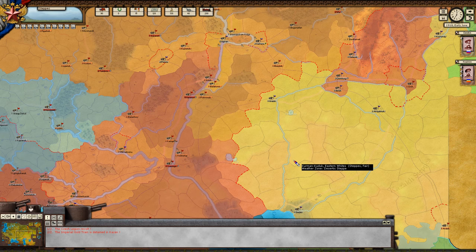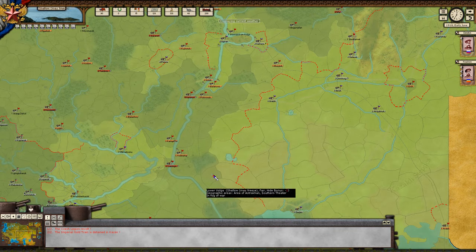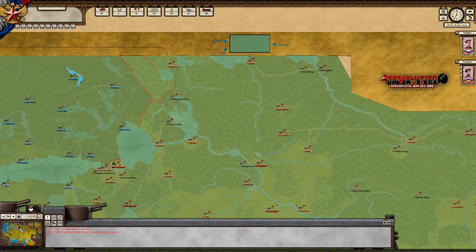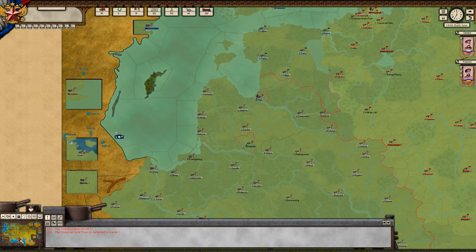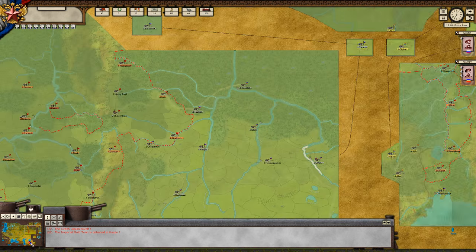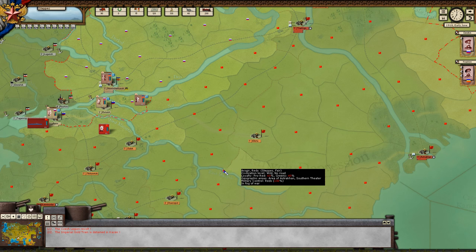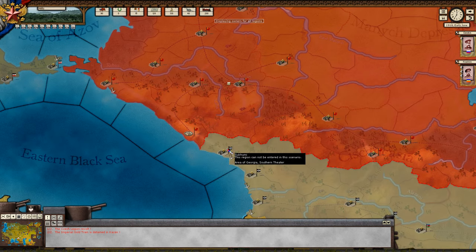And then eastern — the desert, basically. Current weather: green is good weather. Red is severe weather, and I think white is the worst kind of weather.